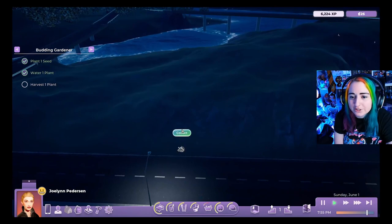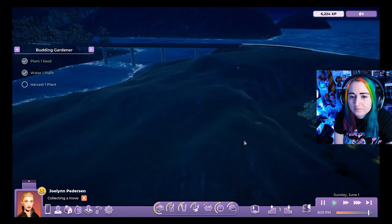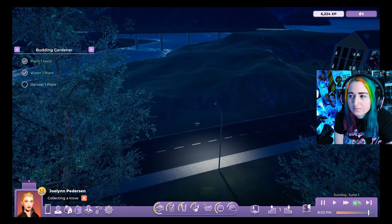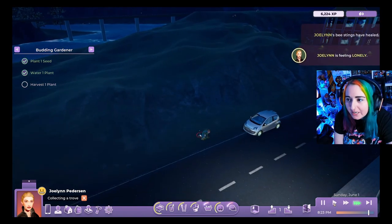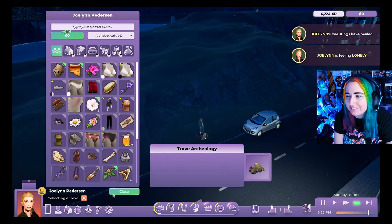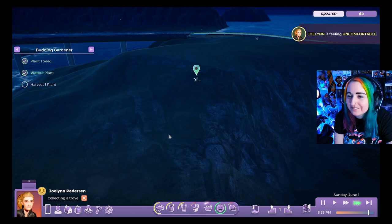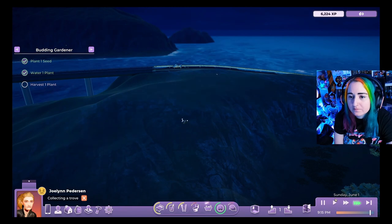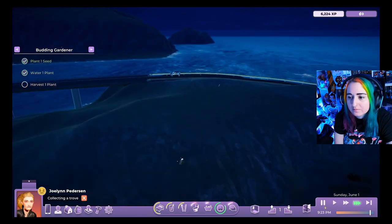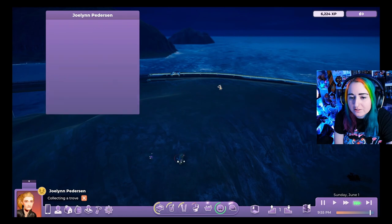Rod heads back out to find more components, grabs some items, and spots what looks like a pot. He notes some things need to be found in the wild. He also comments that the terrain in one area could look a little better — it looks kind of plain and rocky compared to the nice grass.